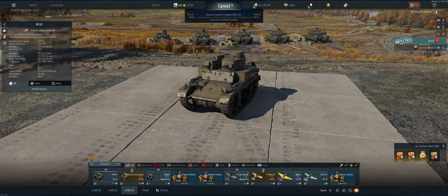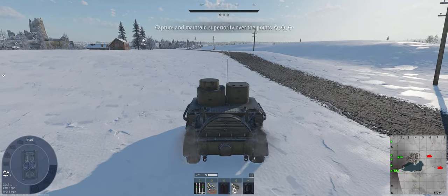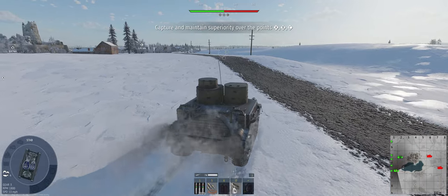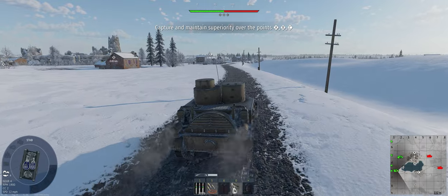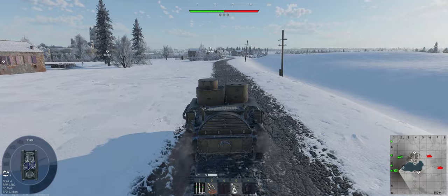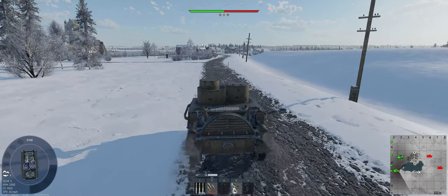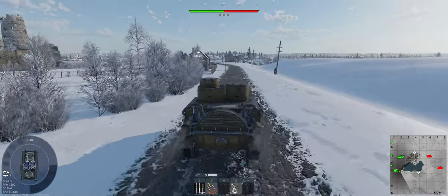So let's take it out and see what we can do. The map is Poland. We're going to take our chances and go to Charlie on this one. Usually the lighter, faster tanks go towards Charlie, so we might be able to pen what we end up against. If not, we can at least probably get there first and get a cap. It's pretty quick — I don't have the engine mods on it yet, but it's still pretty good. We're going up tier 1.0 against Germany, USSR, Great Britain, and Italy.